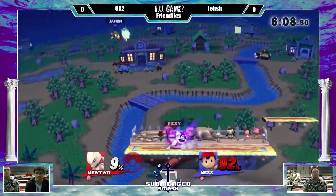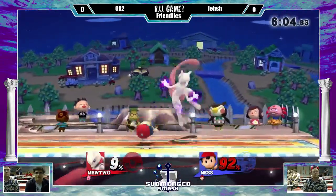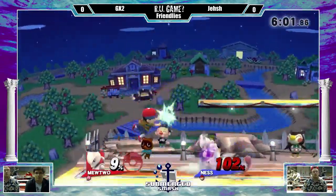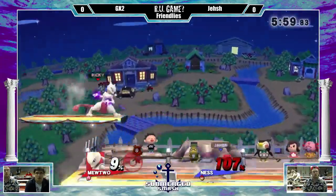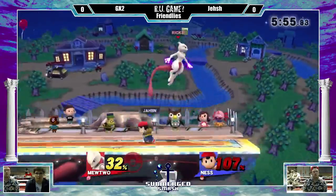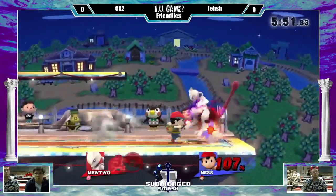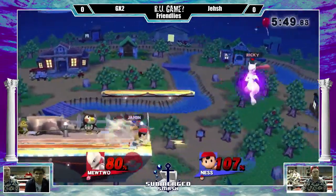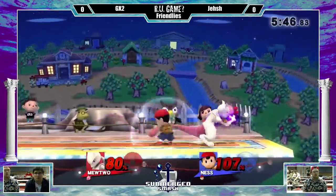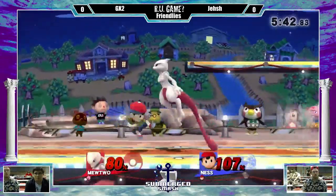Because Mewtwo's so floaty, he can go out and run off back air. But since it's multi-hit, it's odd. Shadow ball works. Down tilt works because it has such good range. But it's awkward fighting against him, especially edge guarding. Wow, PK fire to jab — that was good. That's definitely playing patiently now.